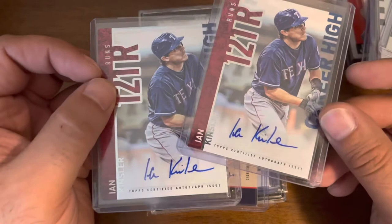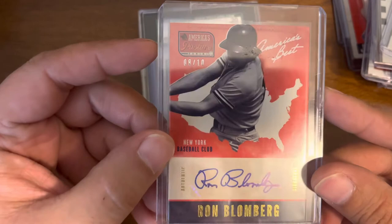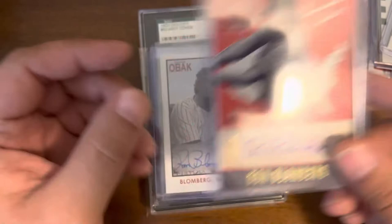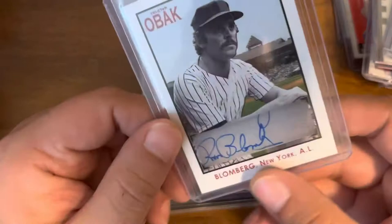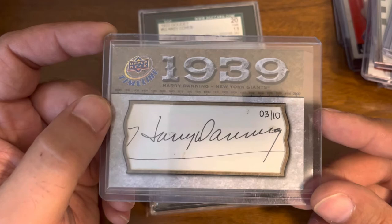After that, the new manager of Team Israel for the World Baseball Classic — Kinsler. A nice low number on that auto: Ron Blomberg eight of ten from America's Pastime, numbered four of five from Oback. Another addition to the Danning PC — a three of ten cut auto from Upper Deck Timeline.